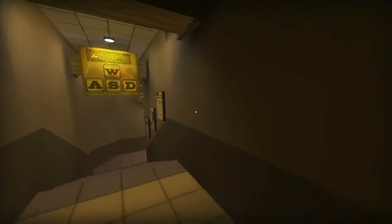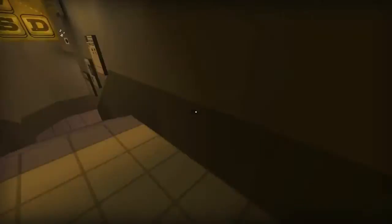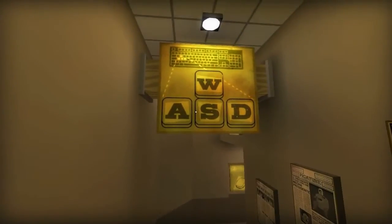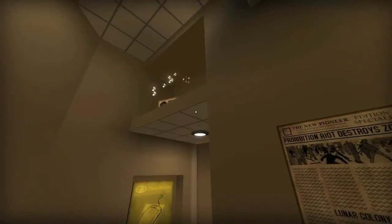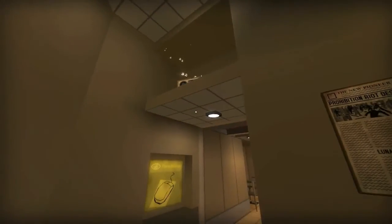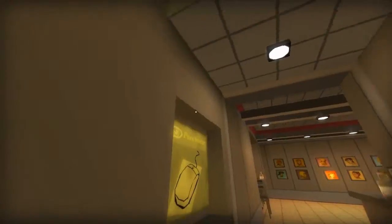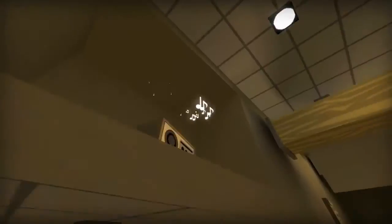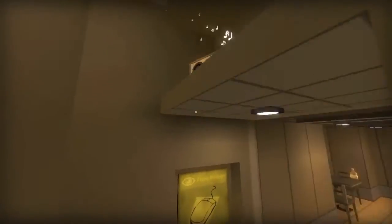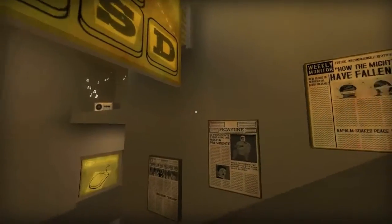First door locked on our left. Here are our basic keys — I think we're pretty familiarized with those by now. I like that nice little touch of the music notes allowing you to visualize that there is sound playing there. I wonder if I can turn it off if I touch it. Doesn't look like it, though I think it did actually activate. Nice touches on the walls.